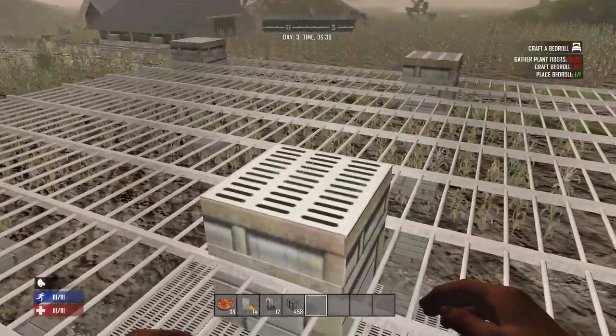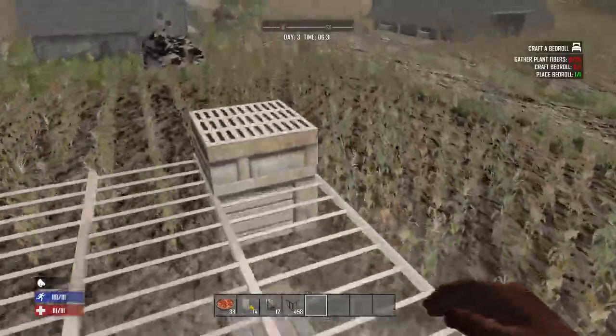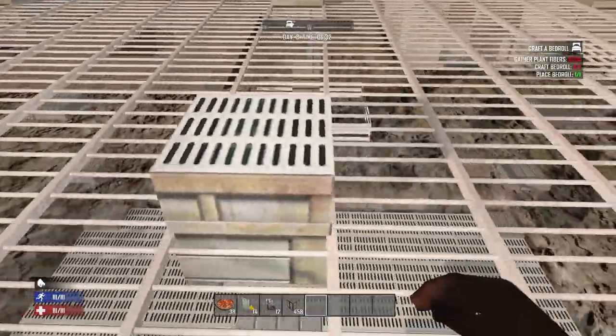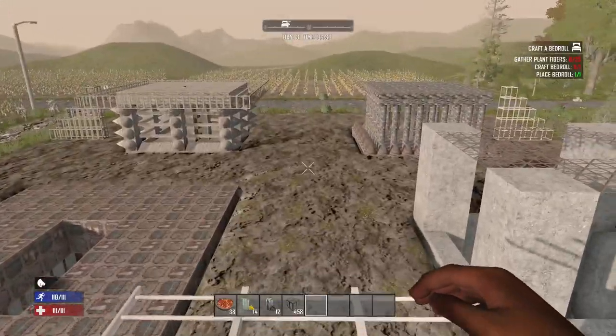You could pop a bit of storage right up there in the middle. I probably wouldn't put any storage on the outsides just in case you have cops spewing at them. You could pop a storage chest right here, load that up with ammo, and that's where you can fight off the horde.